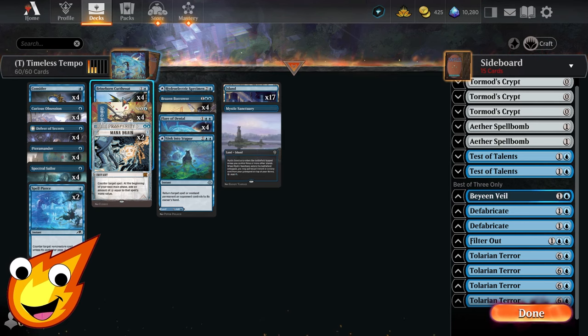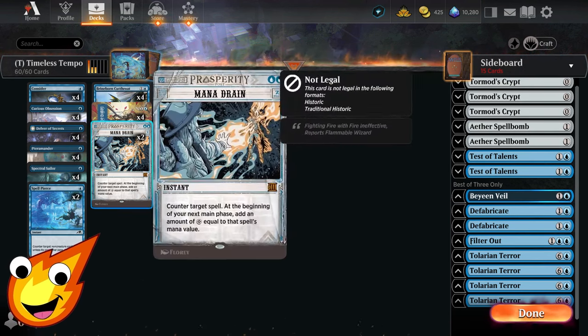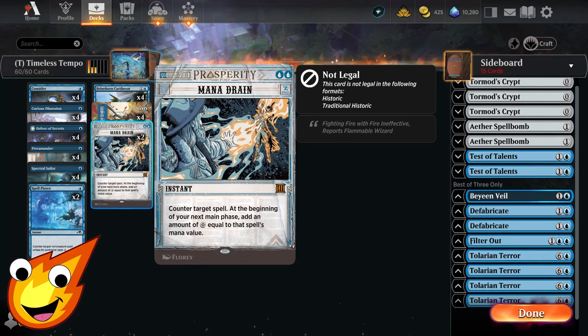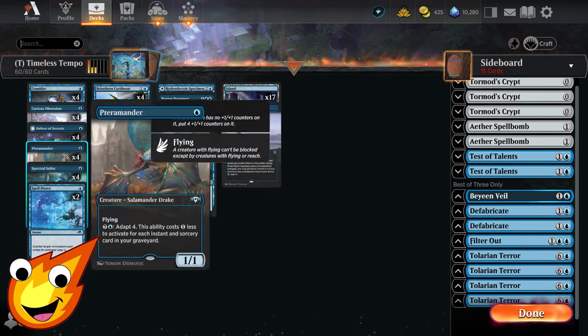In the 1-drop slot, you have Spell Pierce. In the 2-drop slot, we have our very powerful counterspells: Memory Lapse, where we can counter a spell and then bounce it back to the top of our opponent's library, and of course the one and only Mana Drain — very, very powerful. But since we are a budget deck, only 2 copies is all we can afford. That extra colorless mana it produces can actually be very helpful for us to utilize Spectral Sailor's or Terramander's ability.